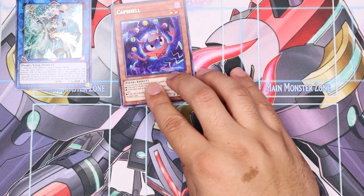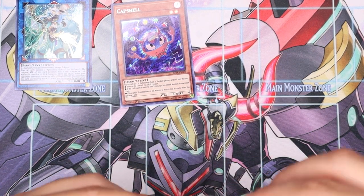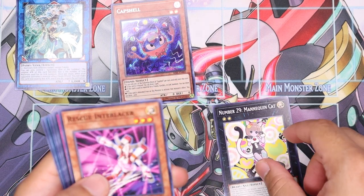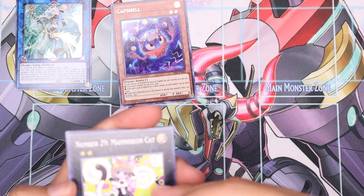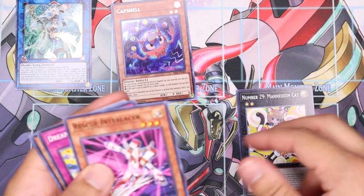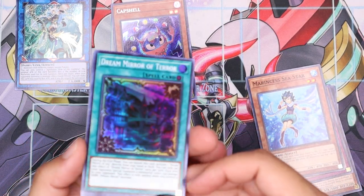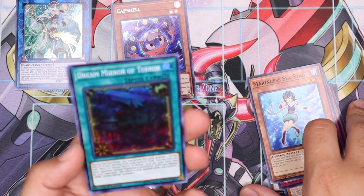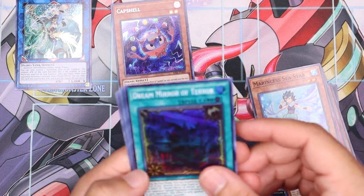Nice Capsule. Still looking for that prismatic rare foil. Number 29 — I saw a video, I think on Mega Capital G's channel, using Number 29 with a Cherubini Turbo deck — kind of crazy, check that video out. Mirror Fan, Fantasy — oh, Dream Mirror of Terror! This is the field spell for all the Dreamer cards. They're kind of weird because they search each other at the end phase and go back and forth, but that art is amazing — it just goes so good. I'm a big fan of the art.